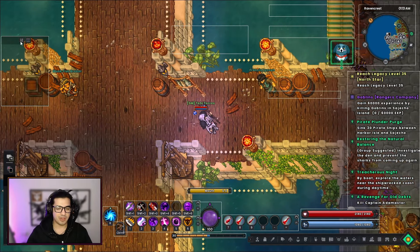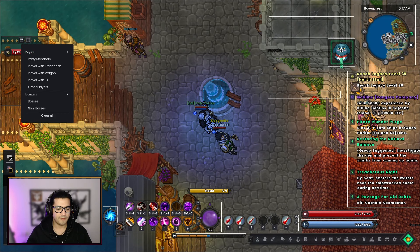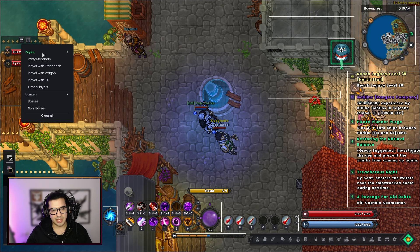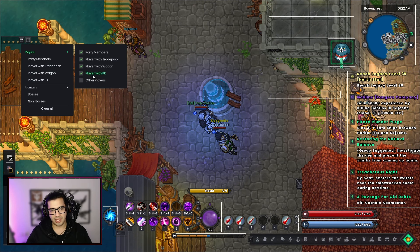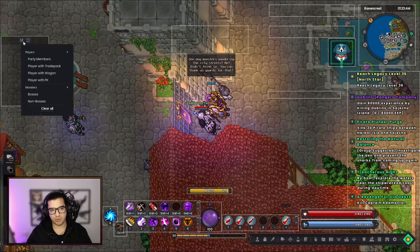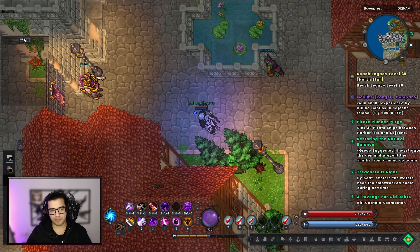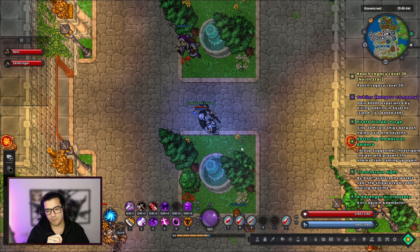To finish today's video, here's one last tip. In here you can filter out what you want to see — for example, party members, people with trade backs, players with a wagon, and players with PK. You could remove other players and leave those four on because they are obviously important, and you basically make your screen a little bit cleaner. Personally, I love the idea of having a lot of people on my screen — that's what MMORPGs are and what I really enjoy.